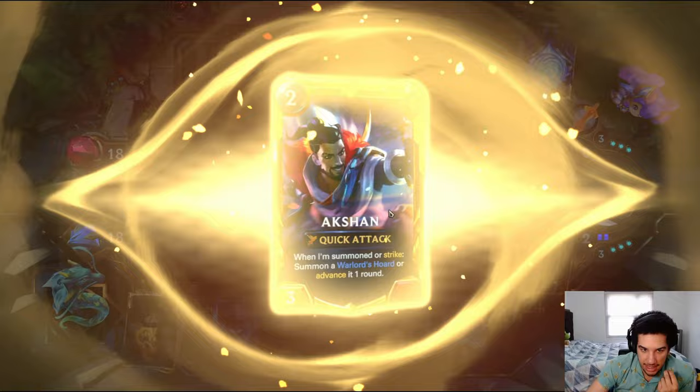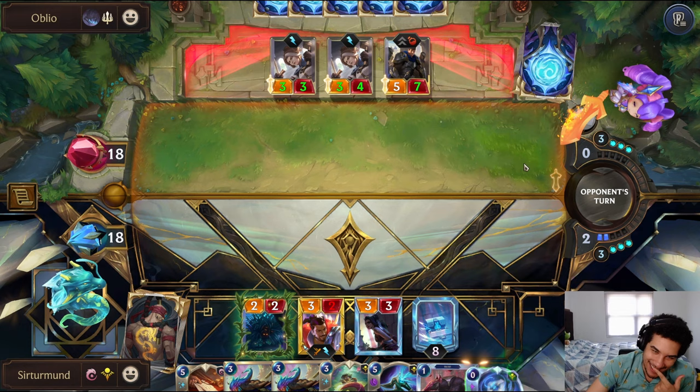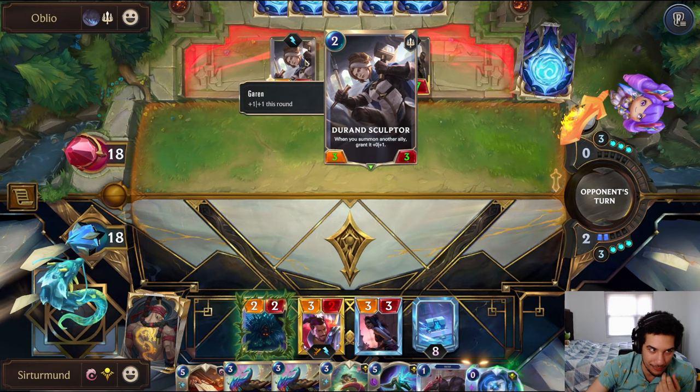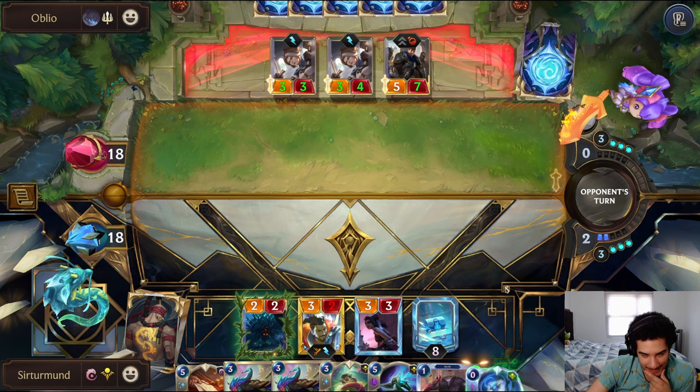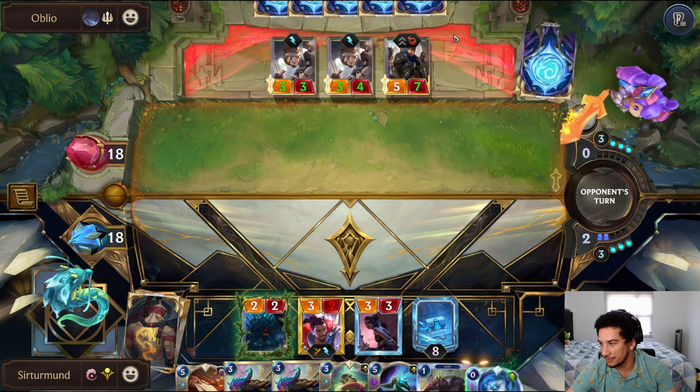Do we ever use Swinging Glaive? It's so tempting. But it's so easily destroyed by a Strike or a health buff. This Siphoning Strike is so nice, but it's such a bait. We know we can deny it — any Strike that the opponent does. But we're not denying it anytime soon.